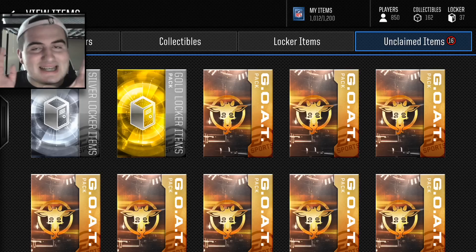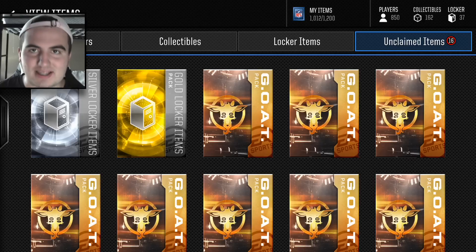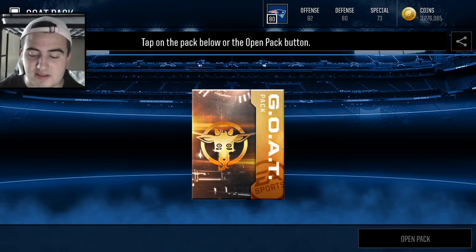Ladies and gentlemen, welcome back to a slight banger. Today we got a GOAT pack opening slash bundle, and we are going to be sliding into Bo Jackson's DMs and picking him up for the squad. I am no question hyped for today's pack opening. Can we pull what we did in the last video and pull a Bo Jackson in the packs and also pull one in the topper? That would be freaking glorious. We got some GOAT players, we got some GOAT packs, and I cannot wait to see what we can get out of these.